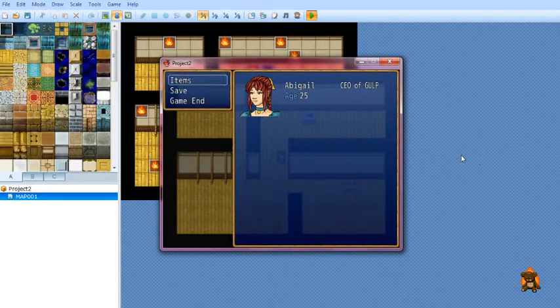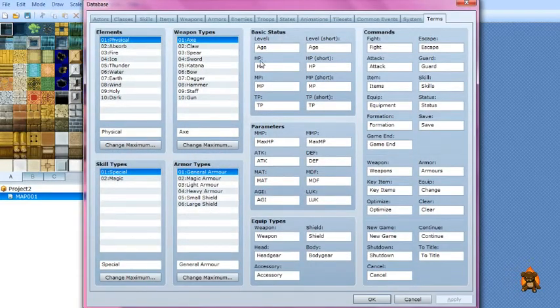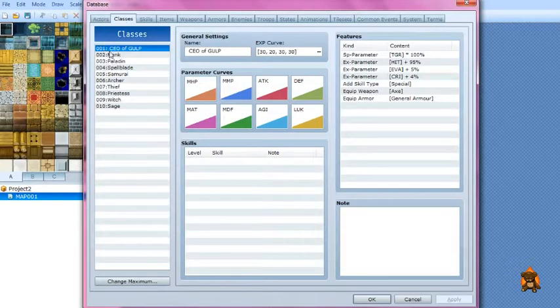To get the menu to say 'Age' and '25,' go to the Database. All I did was change the basic status terms — changed 'Level' to 'Age.' I also changed the class, so let's say I wanted her to be an Apothecary.